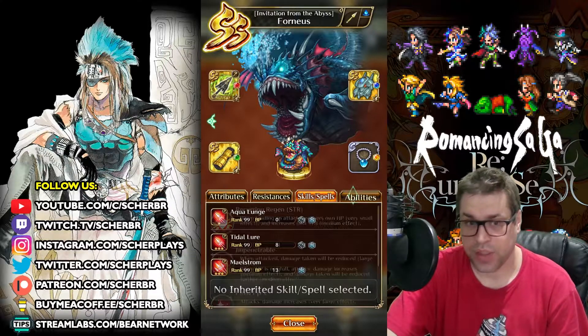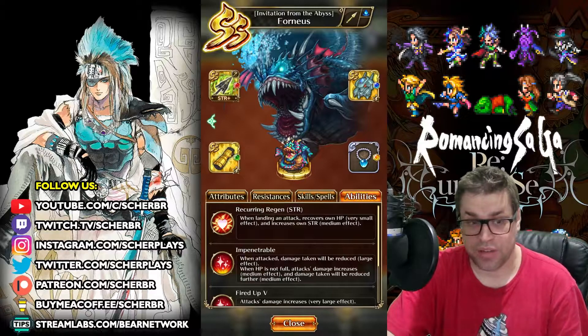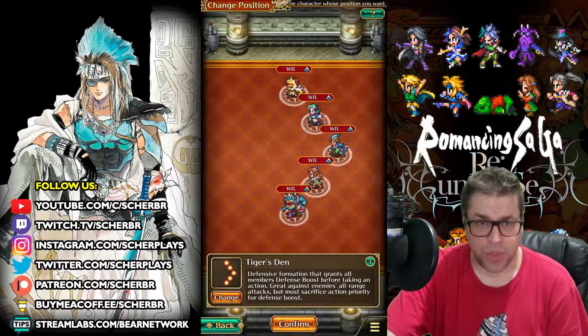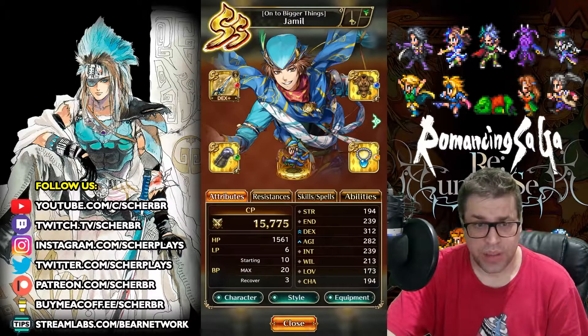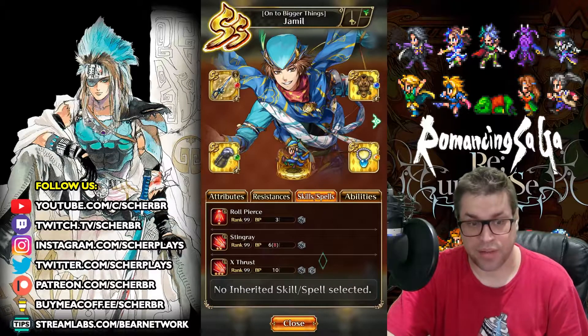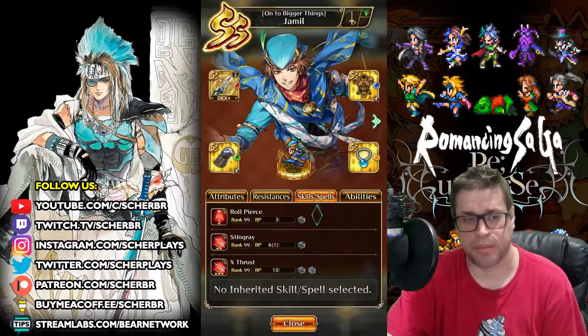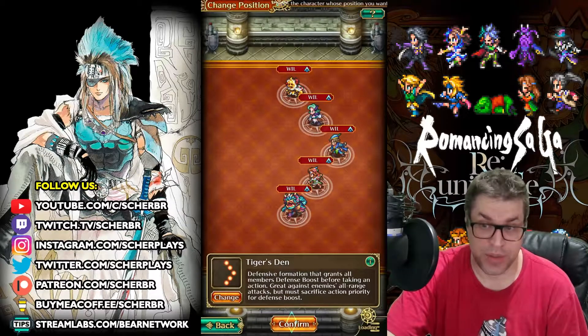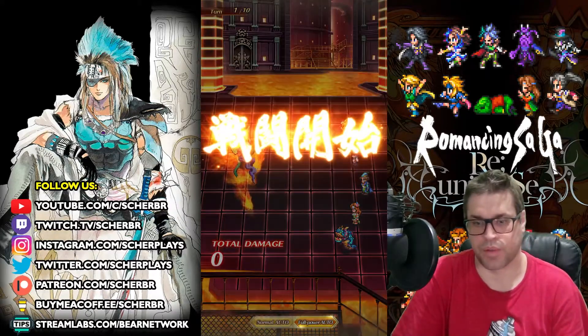Forneus has plenty of endurance, self-buffs, and self-heal — very strong in this fight. We also have Jamil, who's pretty strong here because he self-buffs and uses an attack that's indirect. Hextrust is indirect and he follows up with Rope Pierce twice. It's a very strong squad that can do 1.5 million damage. Let's see — the battle has started.